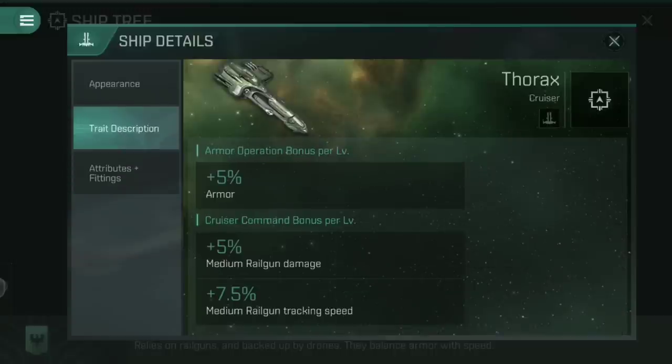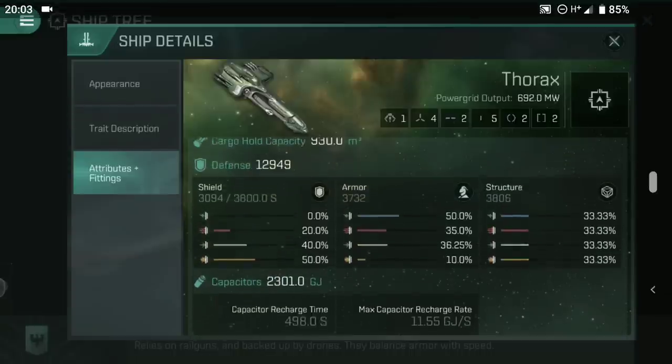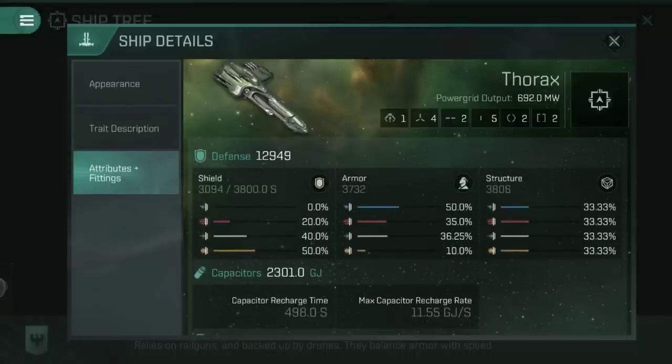If we have a look at the trait description for this particular ship, you'll see that like the Mala, it has an armour operation bonus — per level, 5% additional armour. It's not resistances, it is flat-out armour. So if you have that 25% additional armour, that means here your armour of 3,732, add 25% onto that — about 700 — that'll take you up to about 4,500, which makes this incredibly tanky if you have the right skills for it.